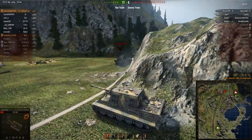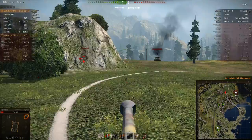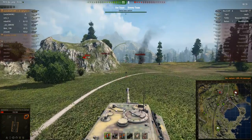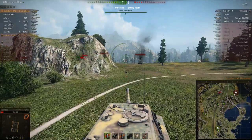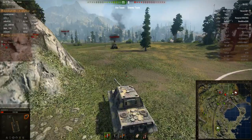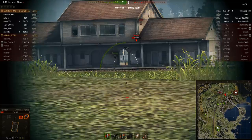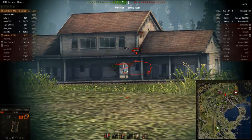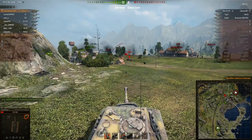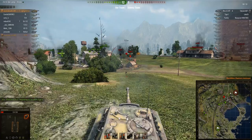Luckily the ISU ricochets again, which is really lucky and allows Austin Drew to pick up his fifth kill on the ISU. But in my opinion that was a real mistake, because usually the ISU would not bounce off the hull of a Yak Tiger — so usually he would have been dead. He really should have made every shot count and focused on the ISU-152, which was definitely the more dangerous target.